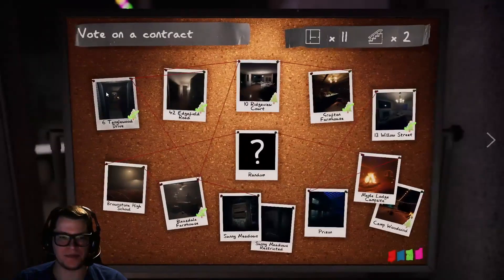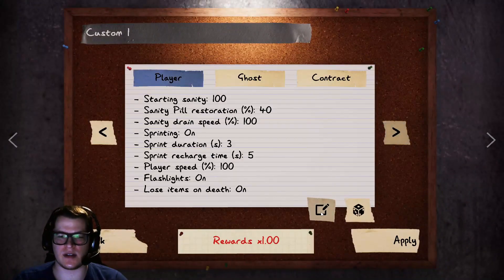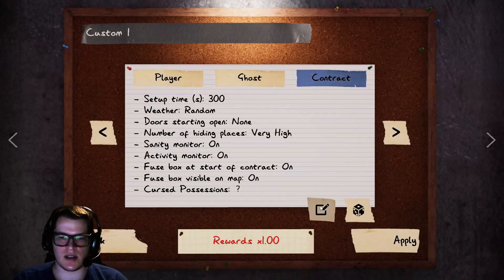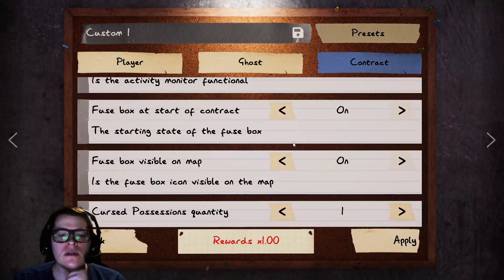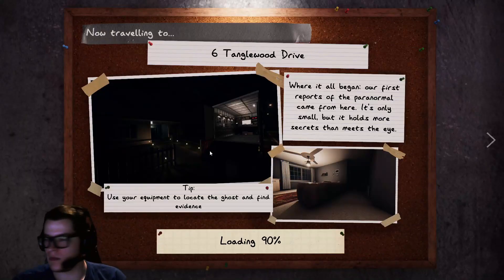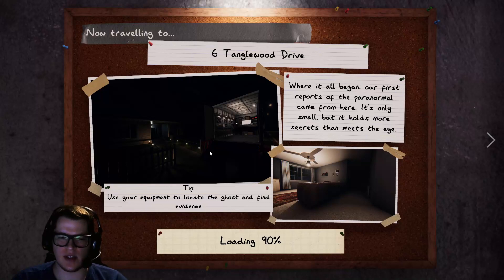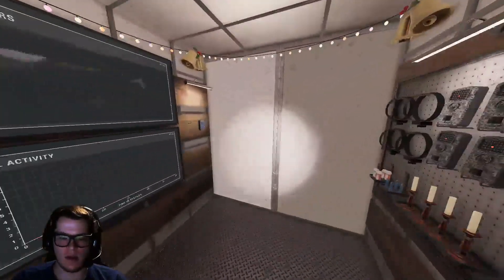We'll do it one more time for any skeptics. Add all the items again — one of everything. Tanglewood on custom this time, and put on the mirror so I can snap it real quick. I know some people do know about this, but I don't think I've ever seen a video come out about it — maybe there has been, I'm just going to put another one out. Again, we're just going to speed death run basically.